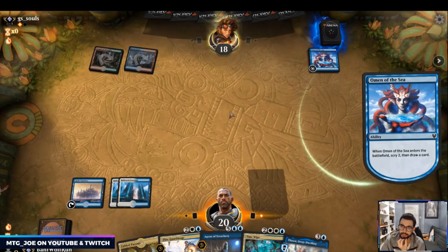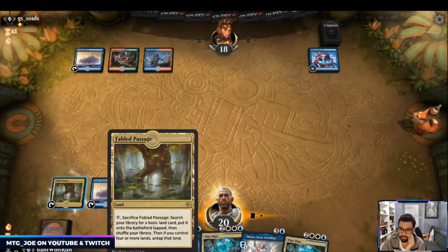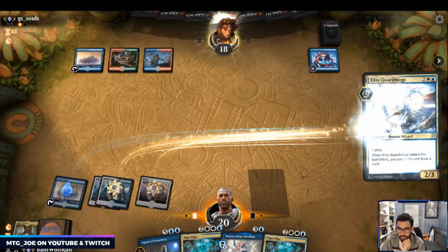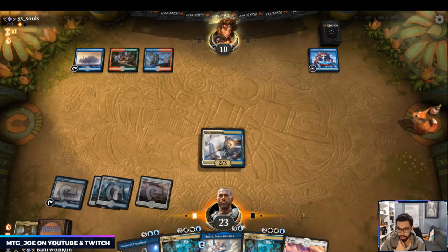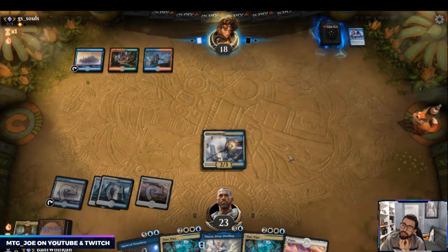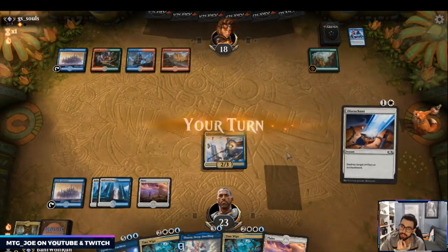They probably bring in Mystical Disputes in this matchup, which hits a lot of our key things. The nice thing is they shouldn't have Reclamation this turn because they didn't Growth Spiral, but they do have the mana up. I'm going to play out Guard Mage here — it draws us a card if it resolves. They just go for the scry. Hopefully this is just an Uro. The best would be Mystical Dispute so I could have five mana to resolve Thassa — nope, they got it.